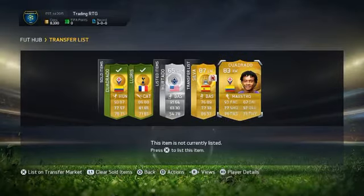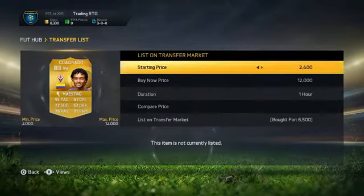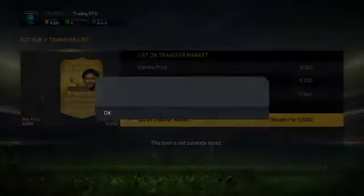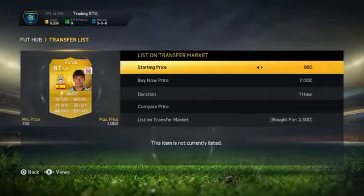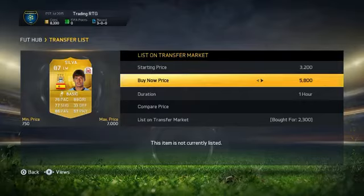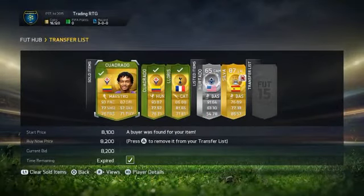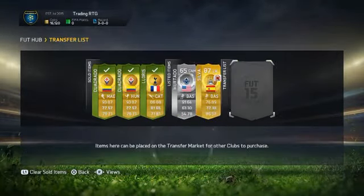We've picked up another couple of deals - we've picked up another Cuadrado for 6,500 on bid, we're going to sell that for 8,200. We've also picked up a David Silva converted from a left midfielder to a left winger, and we got him for 2,300 - we're going to sell him for 3,300. The reason I'm selling him for a bit less is because he's got no contract. We've sold Cuadrado straight away for 8,200, you've seen that on the video.